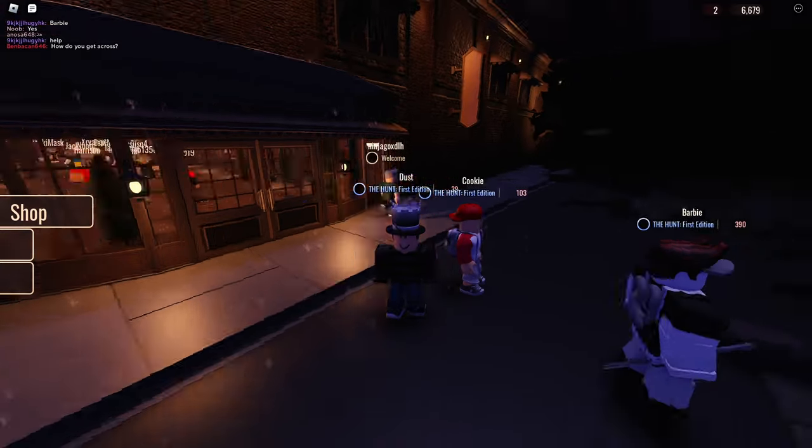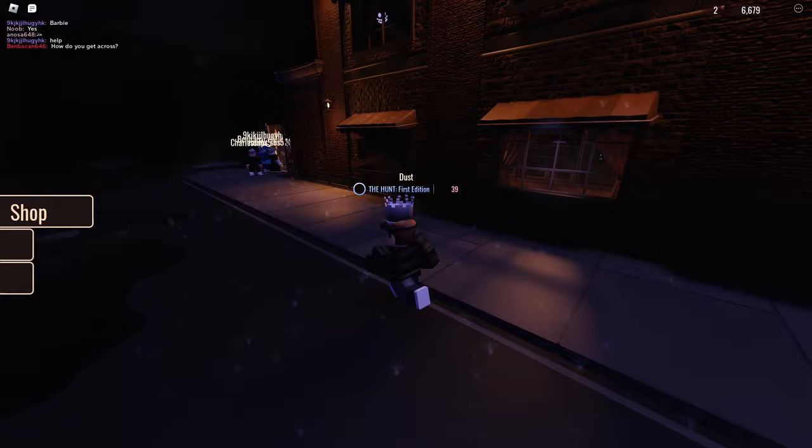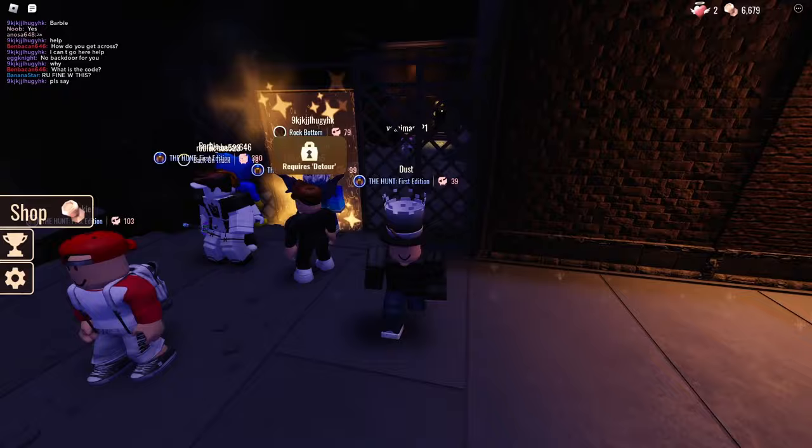Hi, welcome back. So DOORS just got updated and we have this brand new lobby. You can go outside of the hotel and there's this brand new area, but it's locked. It says 'require detour,' so there's a badge that you need to get to access this area. Let's go ahead and get it.